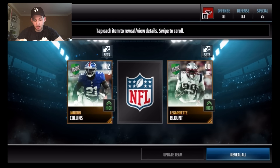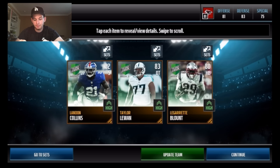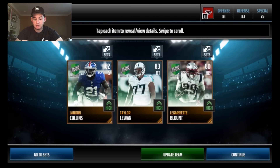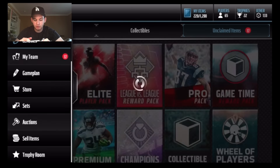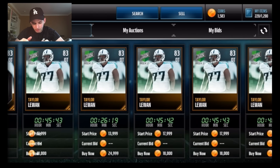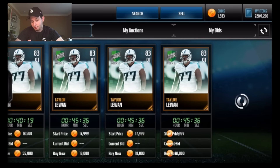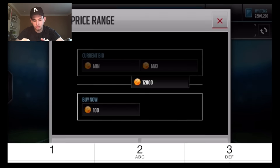We pulled LeGarrette Blount, Brandon Collins, and Taylor Lewan — basically all of them except Kelvin Benjamin. Team of the Week also had Melvin Ingram, yeah not the best. There are better linebackers but Brandon Collins and Taylor Lewan — I want to see how much those go for. Lewan has to be okay priced. Landing Collins is probably cheaper, like 12k maybe less. Yeah, 9k to 8k — that's pretty bad.